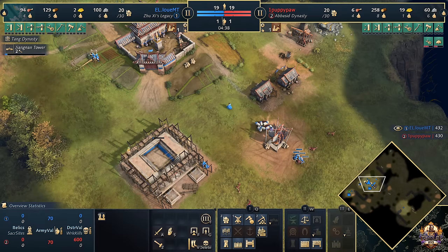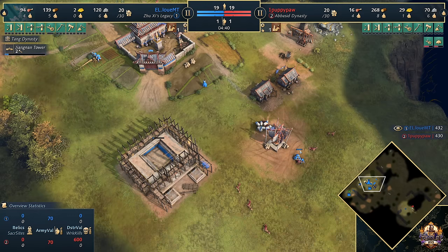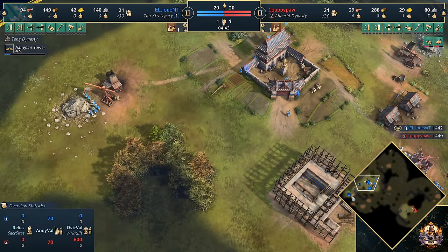The Jiang Nan Tower was coming down at the front of the base. Two villagers working on it at the moment. And Louis reaches the Feudal Age. Louis still has quite a few villagers — actually, it's only four villagers on food. So that's absolutely okay, Louis. You keep doing what you're doing.